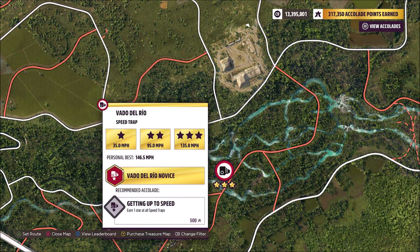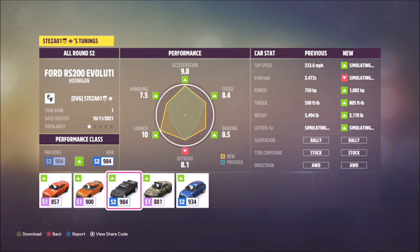Hello and welcome back to the channel. Today we're doing a really quick three-star guide on how to get three stars on the Vado del Rio speed trap. This one is quite notorious because the actual speed trap itself is in the middle of water, which obviously slows down your speed and can be quite tricky.